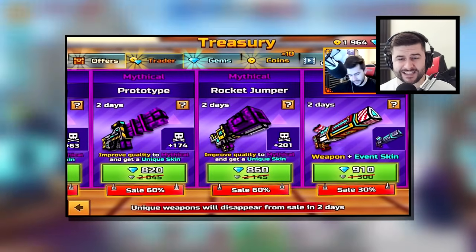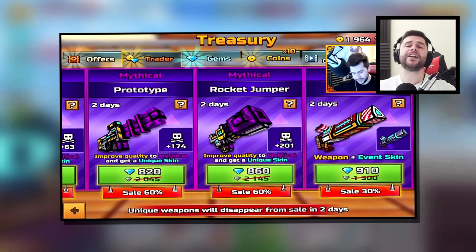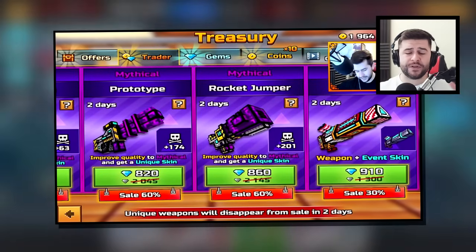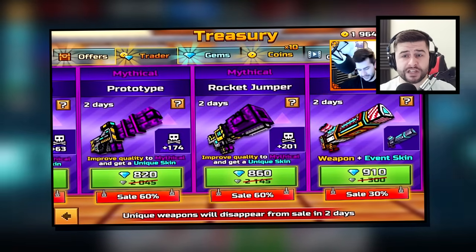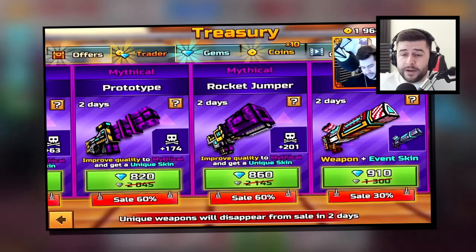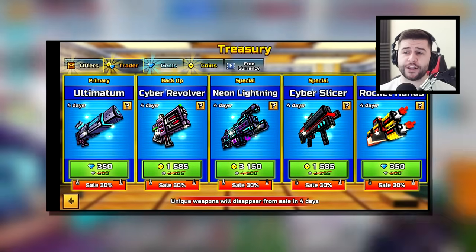Moving on five months later to May 2020 — in the height of COVID — it returned once again inside of a Trader's Van, this time costing 910 gems. You would be given not only the Ultimatum but also the special Christmas skin, which had previously been available in the December van for 750 gems. The reason they released it in May was because this was Pixel Gun 3D's birthday anniversary, as the game released in May 10 years ago.